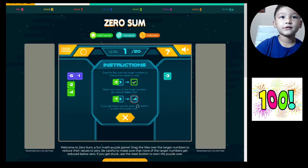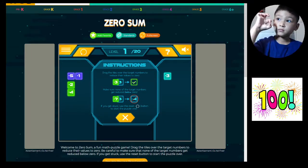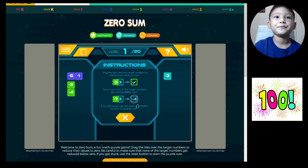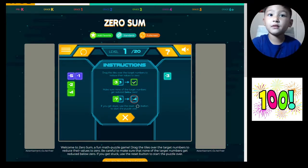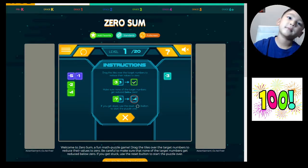Drag the tiles over the target numbers to reduce their values to zero. Make sure none of the target numbers get reduced to below zero. If you get stuck, use the reset button which is all the way here — just start the puzzle over.